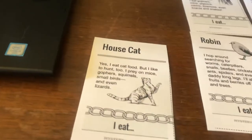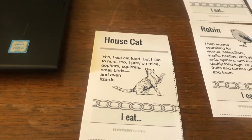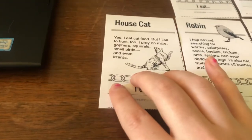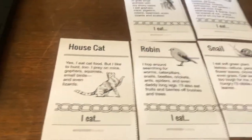House cat. Yes, I eat cat food, but I like to hunt too. I prey on mice, gophers, squirrels, small birds, and even lizards. So take a look at this — our house cat, if he was out in the wild and if you let your cat out, he might hunt a bird like a robin, which is a small bird.